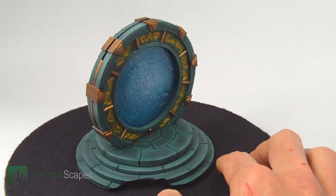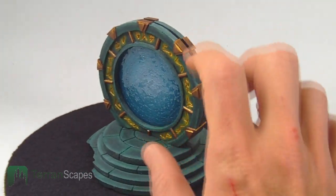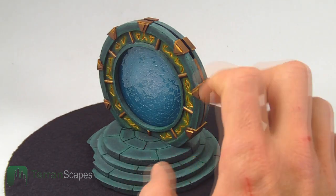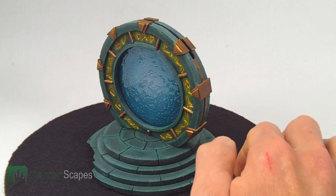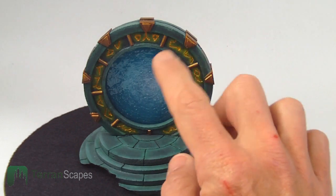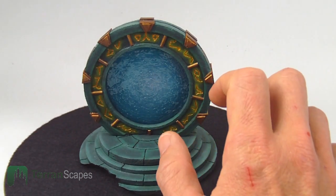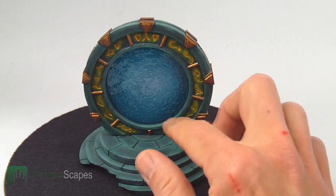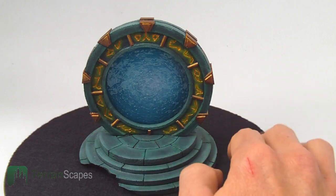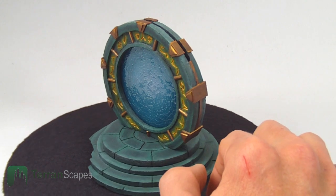The other thing I wanted to focus on was the actual activated effect. I wanted something kind of ripply. My wife thought it needed some sparkle, so I gave it a little bit of that. I did several airbrush layers of a spiral look on the inside, then added subsequent layers of Mod Podge and water effects and a little dry brushing to give it some depth.